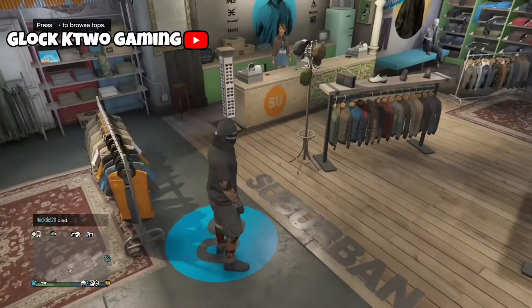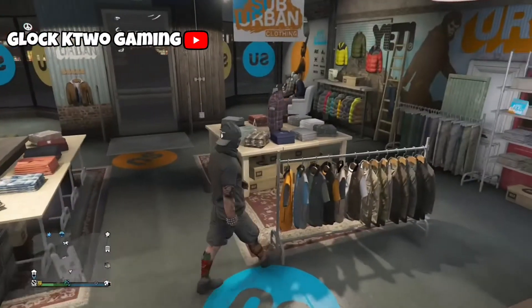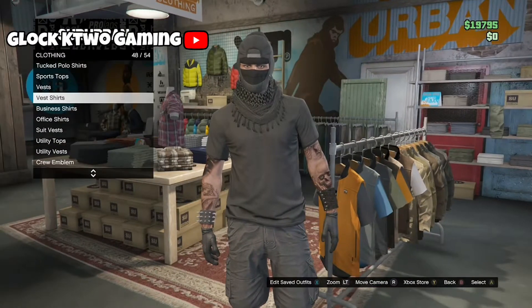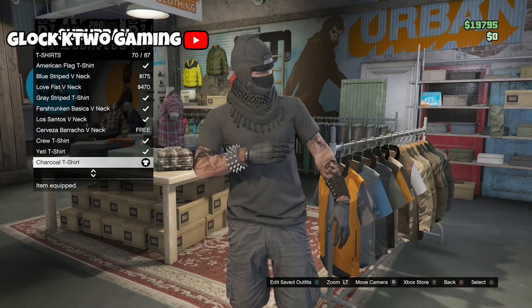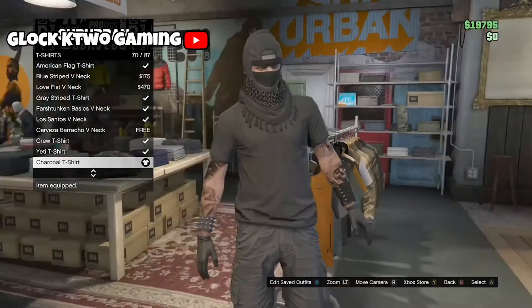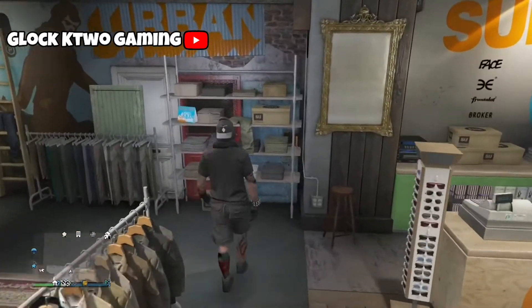These outfits are pretty easy to make, so just follow every step I do. Go to tops and then go all the way down to t-shirts. You just want to put on that all black t-shirt. Now just go to pants and then go all the way down to shorts.